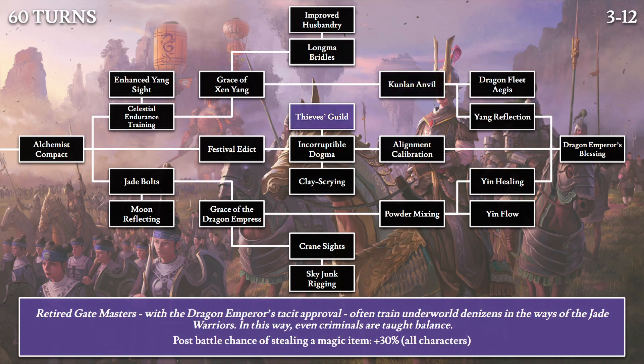Then the Thieves' Guild: 'Retired gate masters with the Dragon Emperor's tacit approval often trained underworld denizens in the way of the Jade Warriors. In this way, even criminals are taught balance.' Lore-wise, the Thieves' Guild has the Dragon Emperor's approval and is trained by retired gate masters. Because they are thieves, we are granted 30% additional post-battle chance of stealing a magic item for all characters. This may be stackable if you have multiple heroes — each granting 30% — potentially allowing you to guarantee stealing magic items from enemy lords after battle.